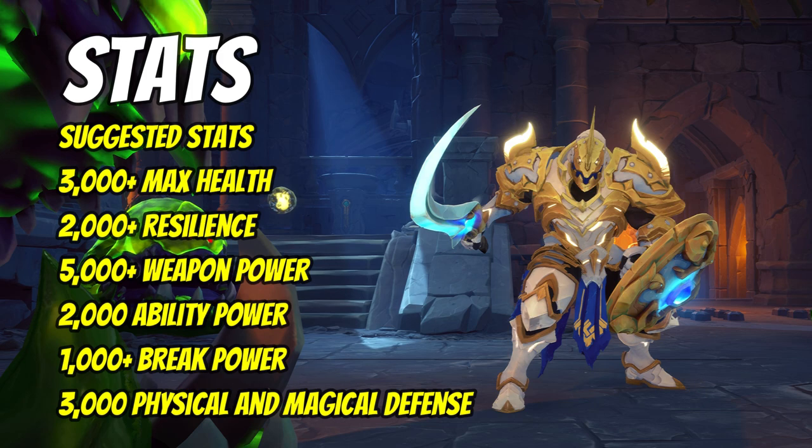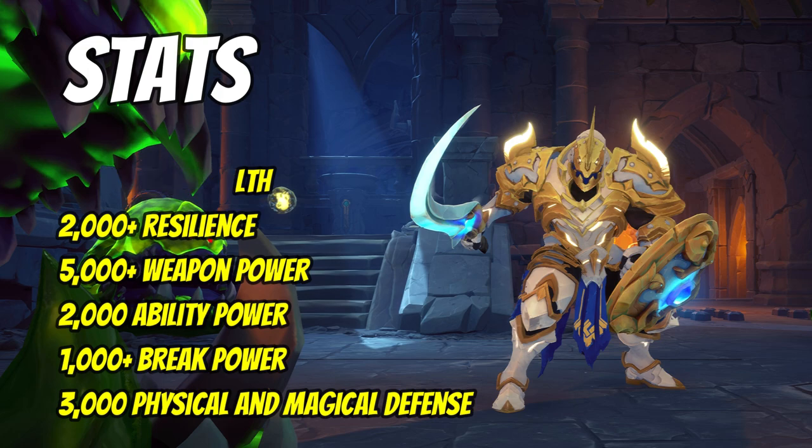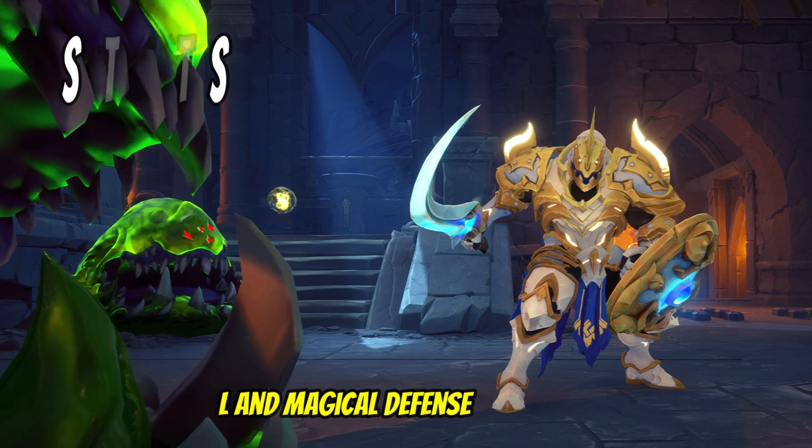These stats can be achieved by maxing your character, maxing out your weapon, applying your affinities, and slotting good echoes.